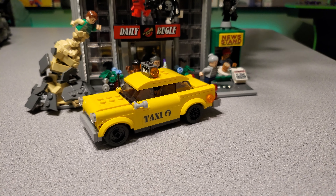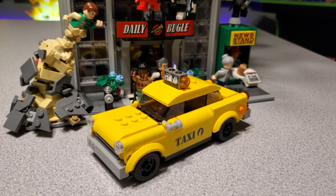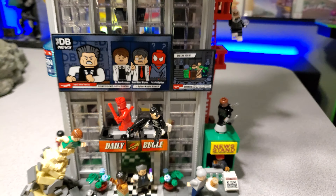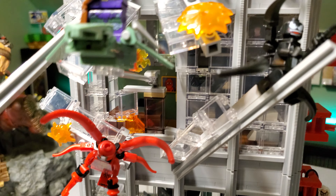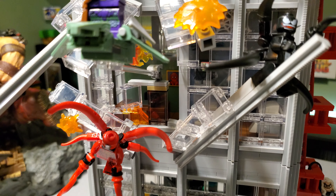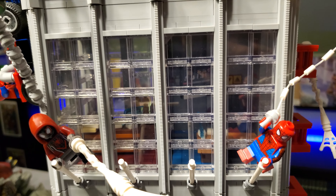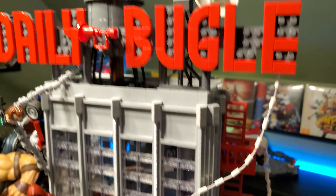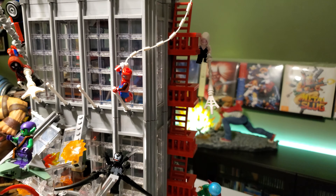The build of the cab reminded me of Speed Champions — really nice. It does have interiors but there are so many videos out there covering those. You can see some of the office there — I think that's Peter's office, and on the top floor is Jonah's, and I think Betty's too. I wanted to display them all out though.